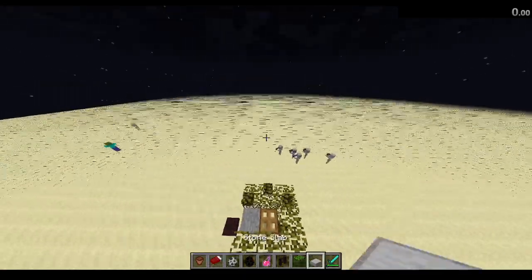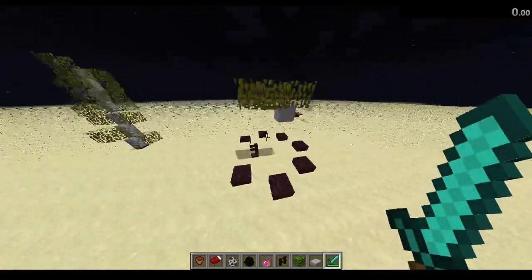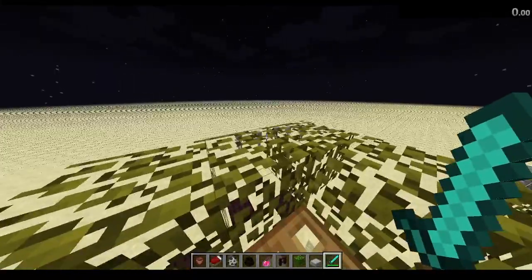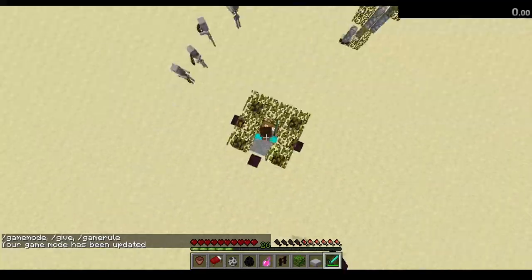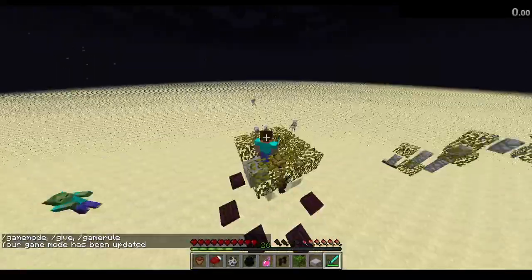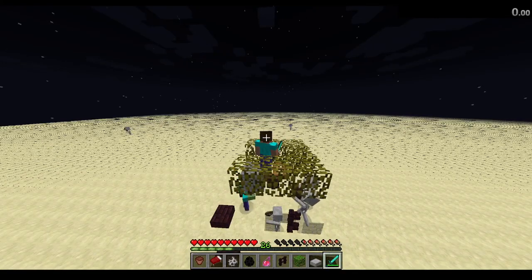Hey everybody, Chaos back here with another video. Today I want to show this new discovery I've made with skeletons, fences, and trapdoors. Basically, if you're standing on the back side of a block and you aggro skeletons with a fence that has a trapdoor two blocks above, your skeletons will start to sort of fall into the hole.